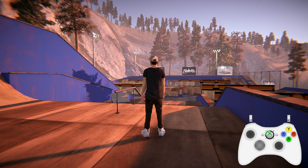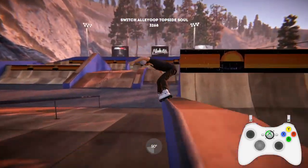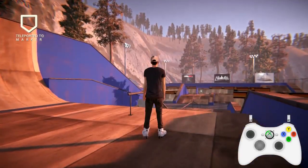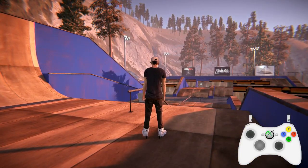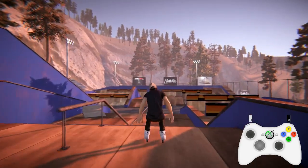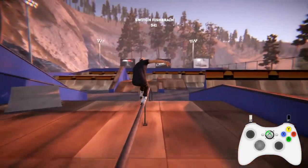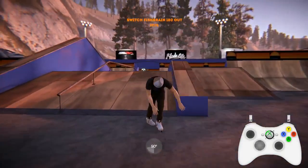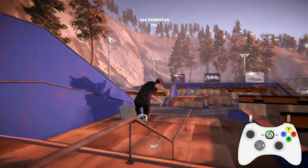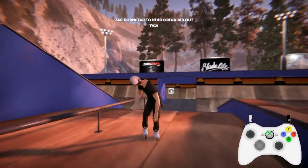Using the balance feature along with that can lead to some interesting results. There's also a new crouch feature. When you're on a grind, if you want to get low, hold the jump button and it'll go lower — if you do that when you're on a grind, it'll crouch and sit really low on it. And you can do switch-ups whilst also crouched.